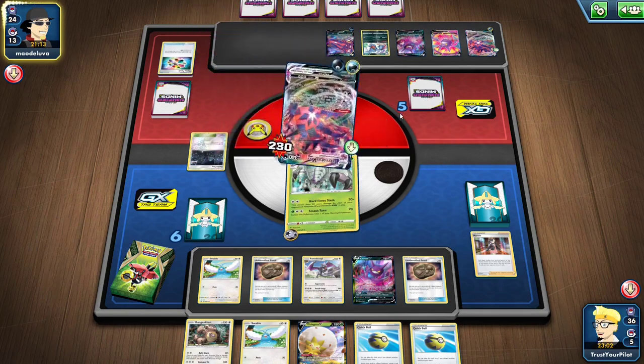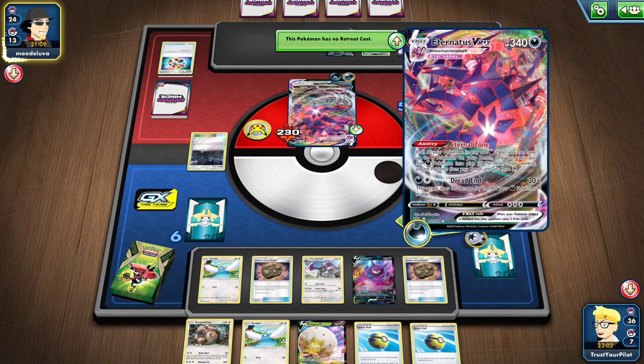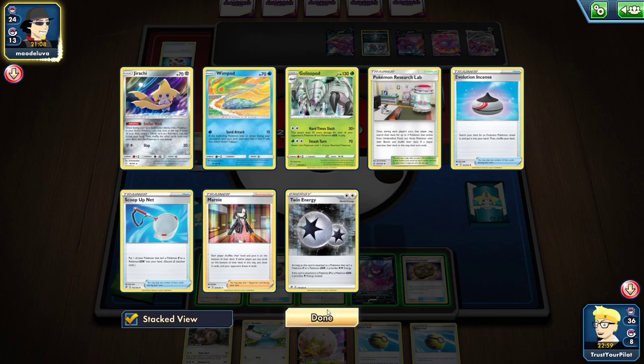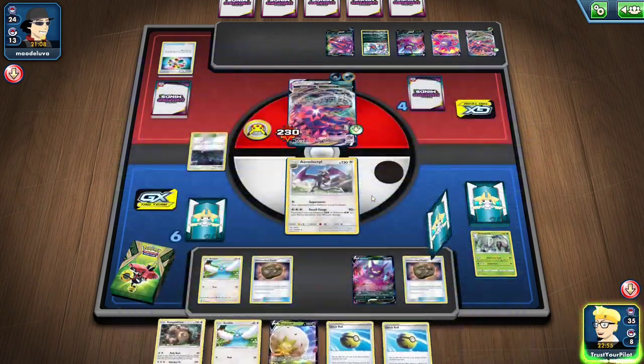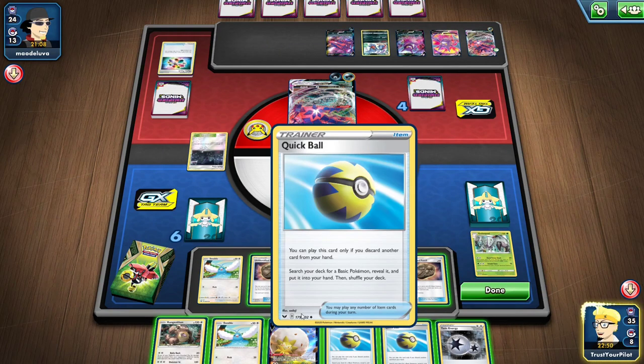I can easily win. I just have to take a knockout this turn and then knock that out and I should be fine. My energy situation: I would... okay, let's see what happens. Top-decked a Twin instead of a Triple Acceleration — that is not great.